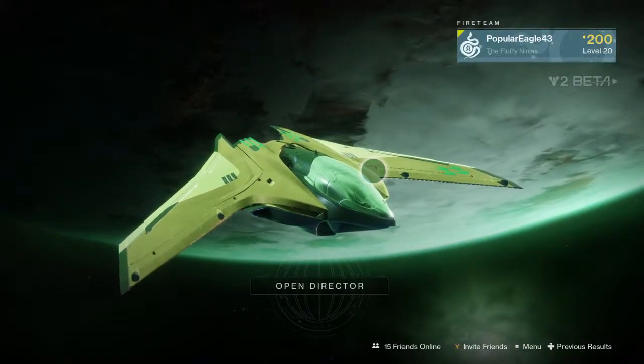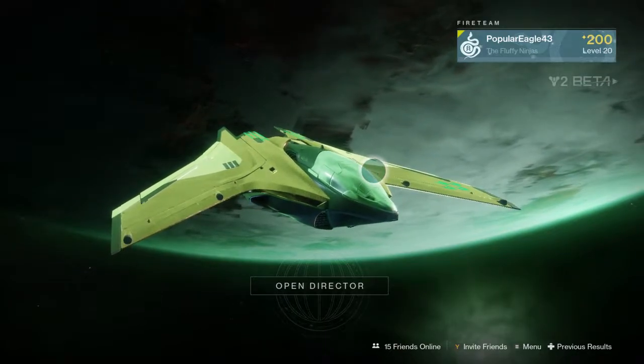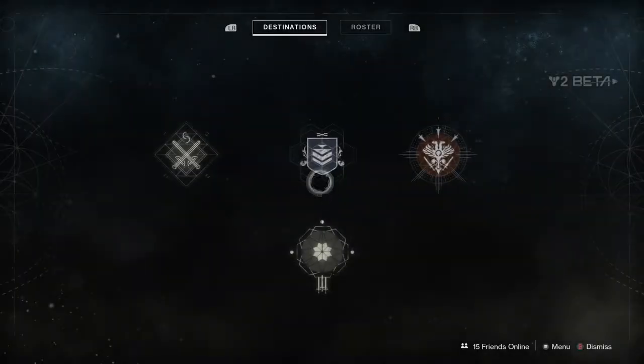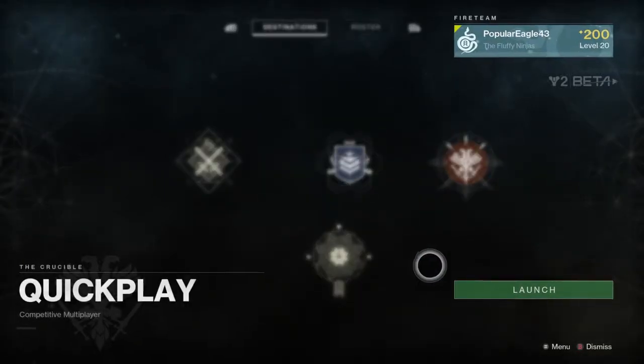What's up everybody, the Poplar Eagle is back in the nest and I'm bringing you guys some more of the Destiny 2 beta. Today we're going to be using the hunter in some PvP action and we're going to be playing the control playlist — or yes, quick play it's called. Reward is legendary gear. Let's get started.